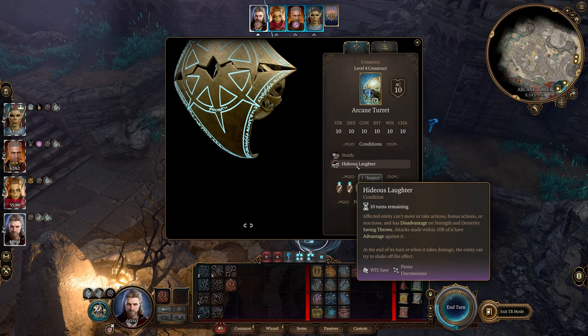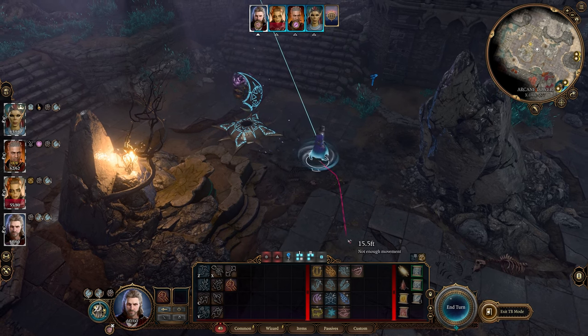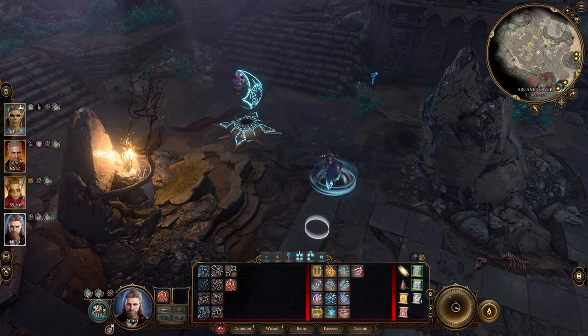This level 1 spell can buy you enough time to sneak by, and it's pretty hilarious hearing laughter after casting the spell on the turrets, considering they are literally metallic constructs.